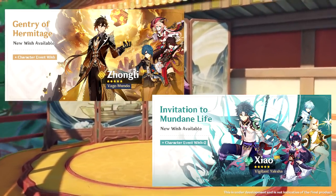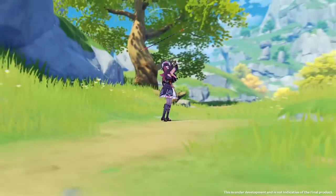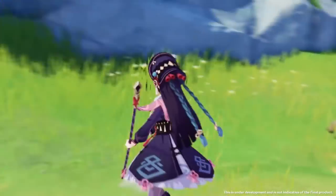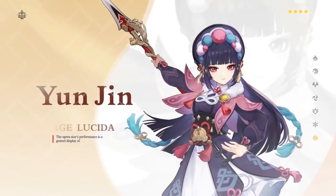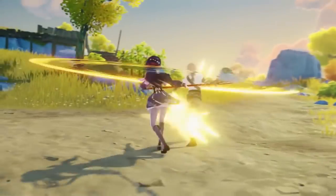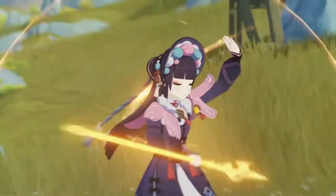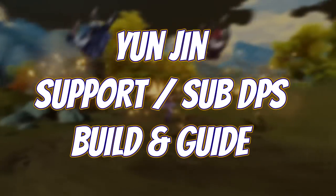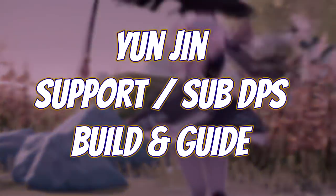We've got all of these crazy banners in 2.4. We've also got Yelan, who's probably gonna come out in 2.5. So all of the people are talking about these things, but I feel like one character is kind of flying under the radar. This character is Hyunjin. She's a very, very good support and we're gonna see why in a little bit. If you have a main DPS who does damage with normal attacks, then Hyunjin should probably be on your team. In this video, I'm gonna be showing you guys how to build her as a support and also maybe as a sub DPS.